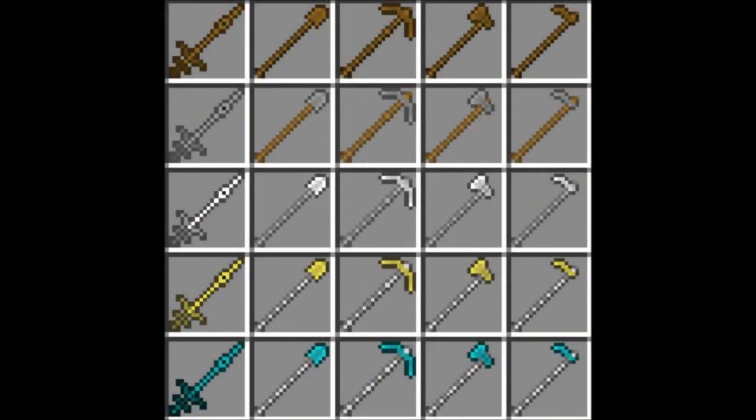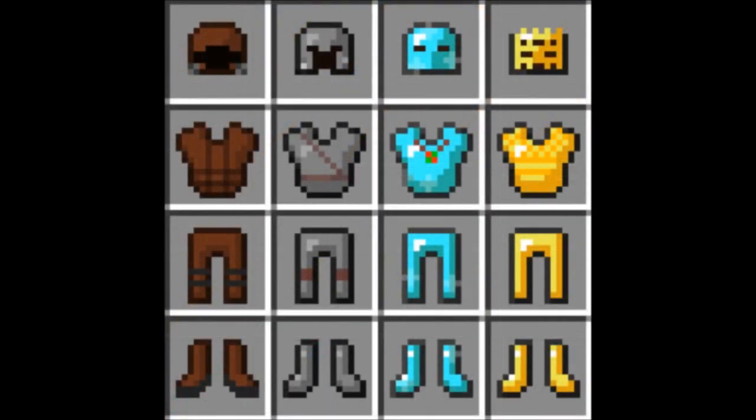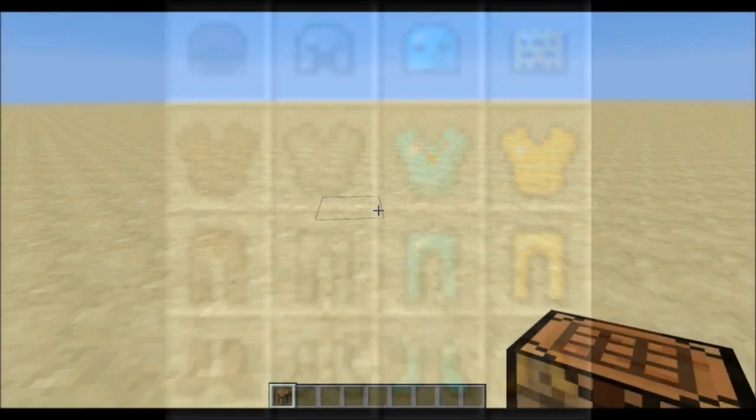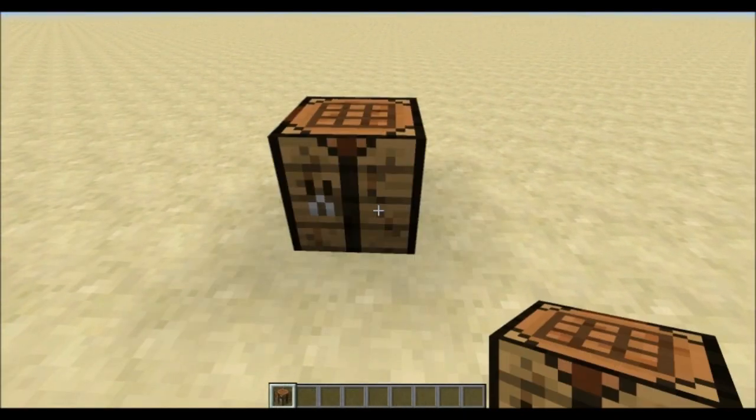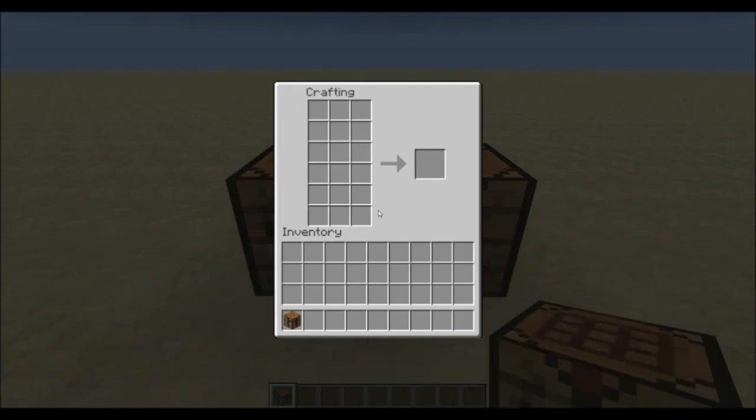This mod mainly provides new types of weapons and armor, and due to their increased material costs, also with improved functionalities. To build an extended workbench, simply place two normal crafting tables next to each other and the mod will automatically detect it.